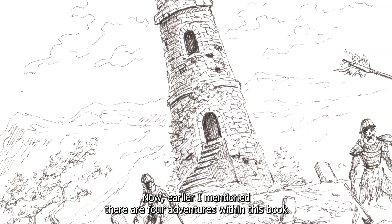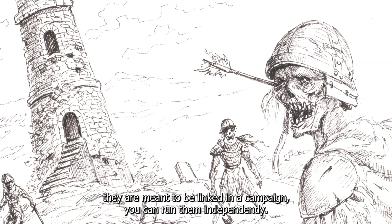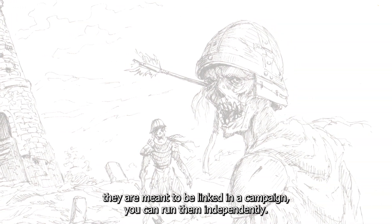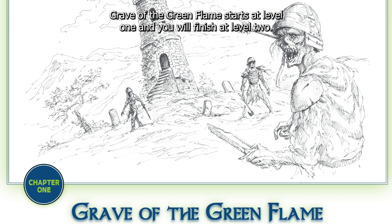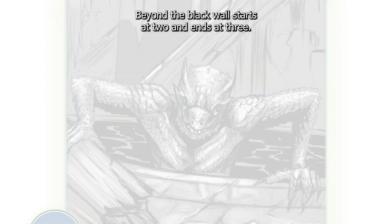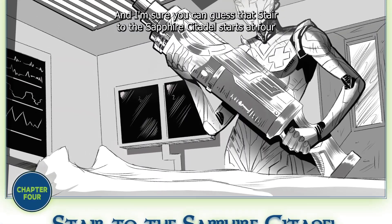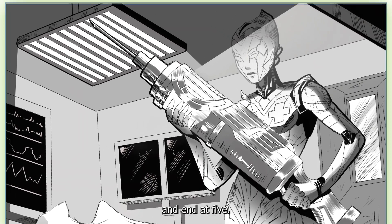Earlier I mentioned there are four adventures within this book, and while they are meant to be linked in a campaign, you can run them independently. Grave of the Green Flame starts at level 1 and you will finish at level 2. Beyond the Black Wall starts at 2 and ends at 3. Ruins of the Red Moon starts at 3 and ends at 4. And Stairs to the Sapphire Citadel starts at 4 and ends at 5.